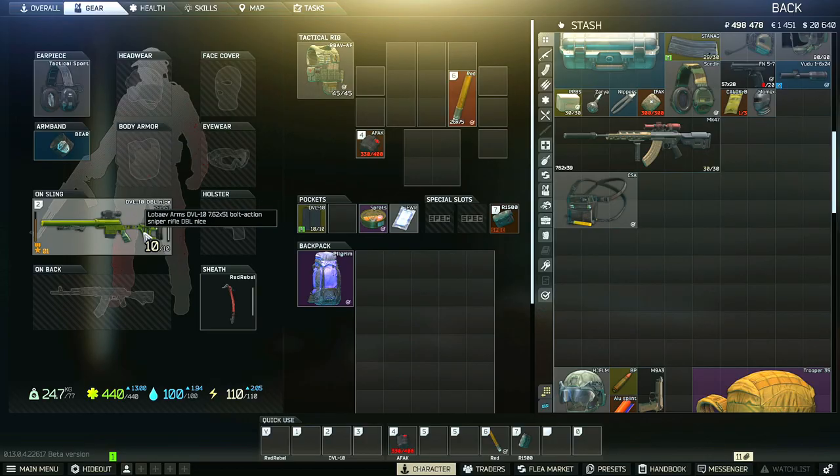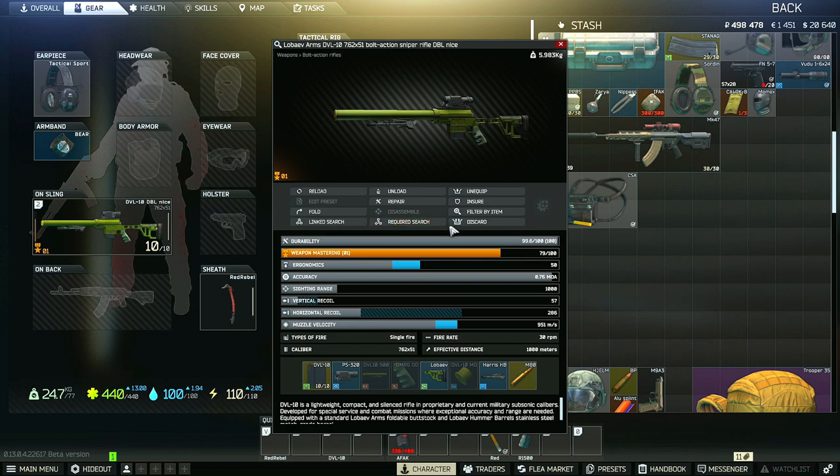So this is an example of a loadout that I ran while I was doing the task myself this wipe. This DVL with the 500mm barrel is one of the quietest guns in the game, so it can definitely keep you off of the enemy's radar while making it difficult for them to pinpoint your location while you are trying to focus on scavs.